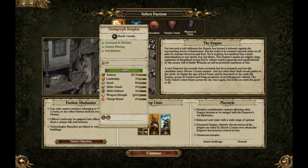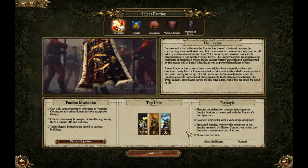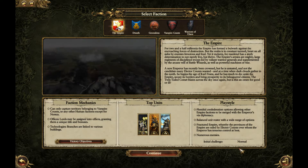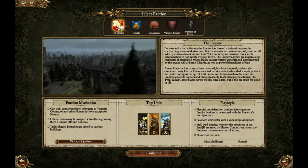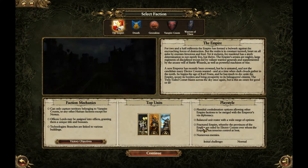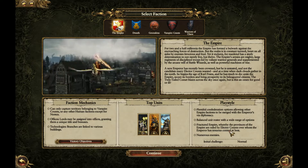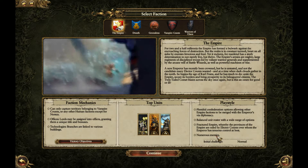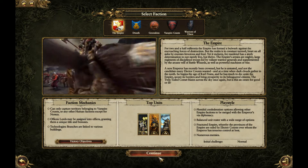Top units are the Luminark, Demigryph Knights, and the Steam Tank, which are all pretty awesome units. Typical playstyle includes plentiful confederation options, allowing other Empire factions to be merged via diplomacy, a balanced unit roster with a wide range of options, and the fractured Empire mechanic whereby the provinces are ruled by elector counts over whom the emperor has tenuous control at best - so you have numerous enemies and are struggling to hold everything together.